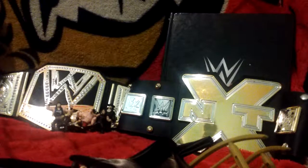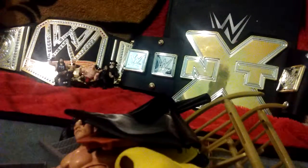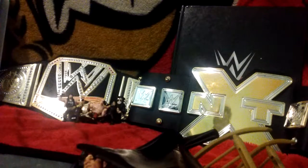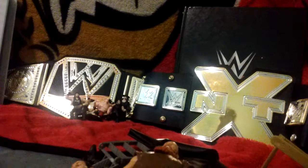Our second WWE figure of the video: this one is a Wyatt Family member — Eric Rowan, from a two-pack. We also have another Eric Rowan — a basic one as a single pack, I'm pretty sure. So we've got the brown Eric Rowan and then the black Eric Rowan with the R design on the back. Then we have a Luke Harper that came in a two-pack with that Eric Rowan.